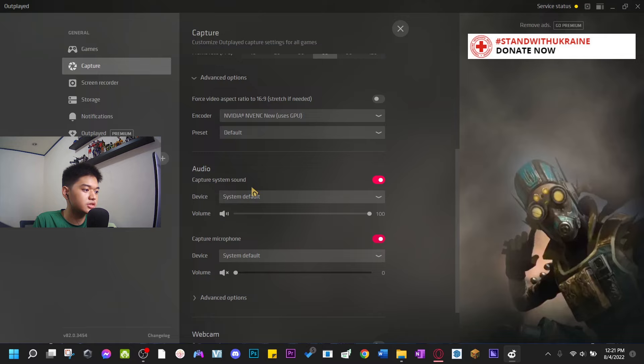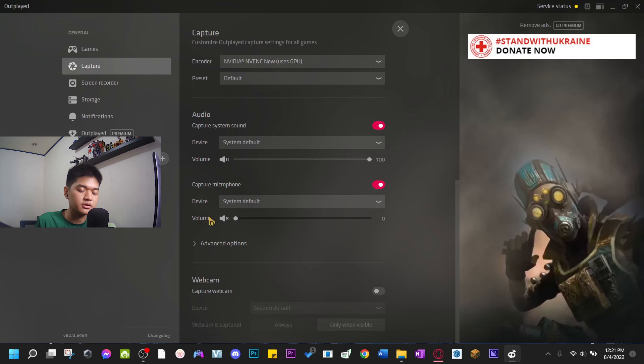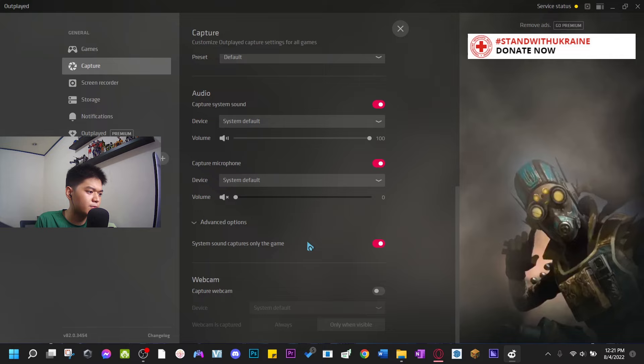I wouldn't recommend putting the microphone volume at 100 because you don't have noise suppression. I had a clip where I could hear my electric fan in the background, so I just mute it. For advanced options I only make use of system sound — system sound captures only the game audio.